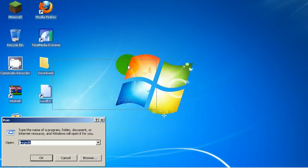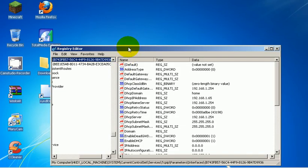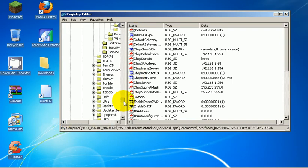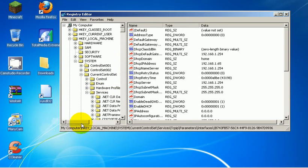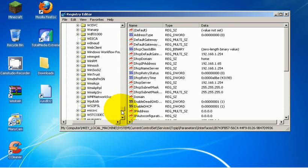Go to Start, Run — this will be in the description. It's called RegEdit. Click OK. Now this bit gets quite confusing. So, HKEY Local Machine, click on it, click on System, Current Control Set, Services, then Aboard Constructs.